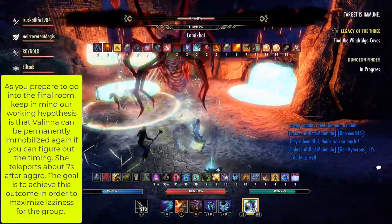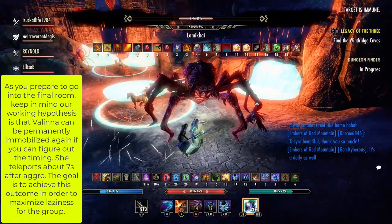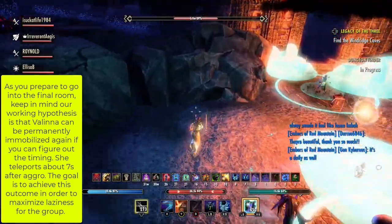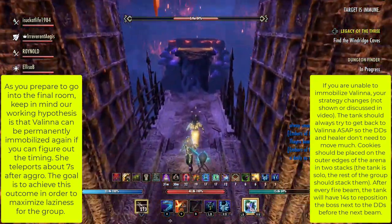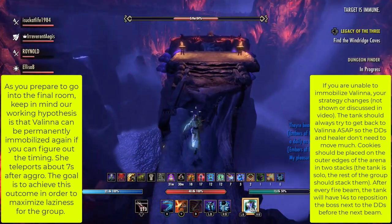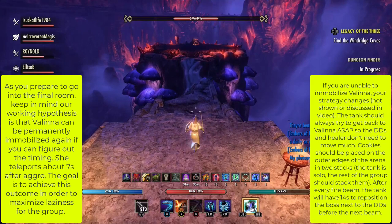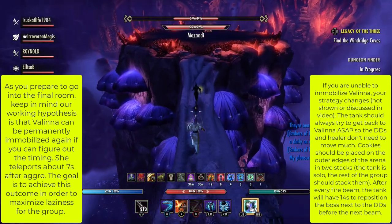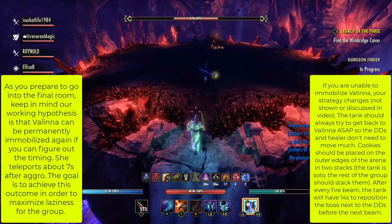As you prepare to go into the final room, keep in mind our working hypothesis is that Valina can be permanently immobilized again if you can figure out the timing — she teleports about 7 seconds after aggro. The goal is to achieve this outcome to maximize laziness for the group: the tank can stay out of the fire beam, the healer will always know where the DDs are because they'll be stacked right on the boss, and time on target will be very high because the DDs won't need to chase a mobile Valina. They'll only need to move when she teleports.